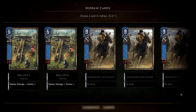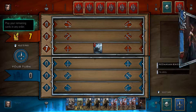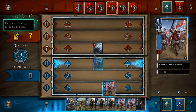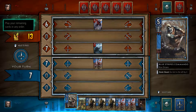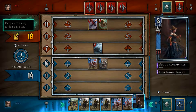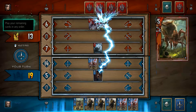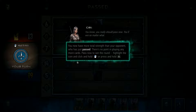She can damage an enemy by five, so swap out a ballista. I got boost the unit to the left by two — that's a good one. She's put seven down. If I put that down, then go for that at the front — that takes it up to nine, so that's 14. I can damage an enemy by five — let's take the spider out. She's down to 13. You have more total strength than your opponent who has just passed; there's no point in playing any more cards. You've basically got the idea of Gwent now.